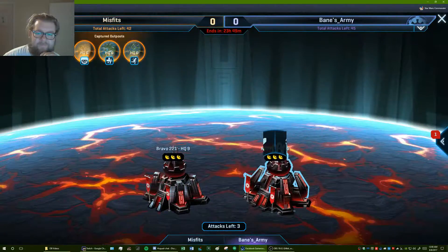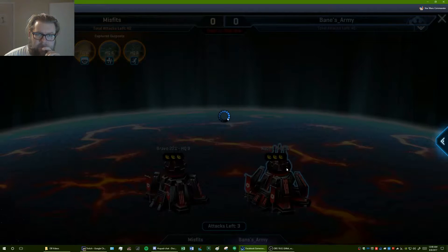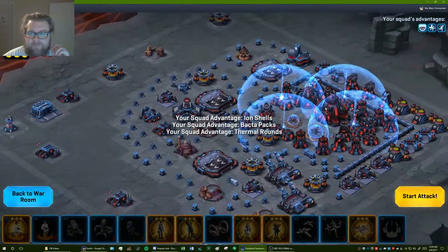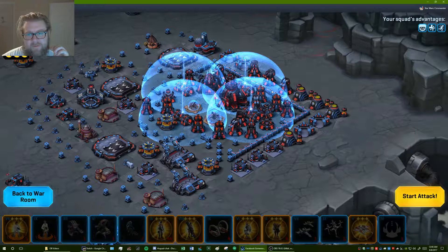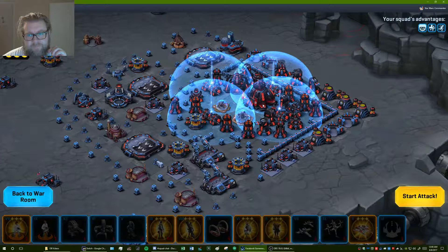Alright, so let's go back in here again. What I want to do is really take out this section of wall right here, because the Hermans will be able to get both these shields pretty easy from there, I think. I think that's about it. It's go time.